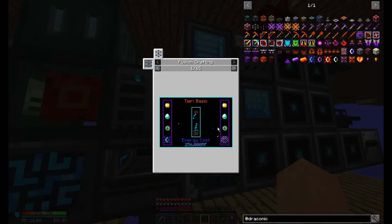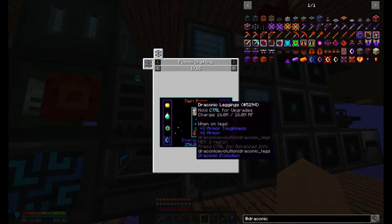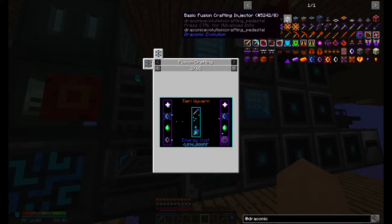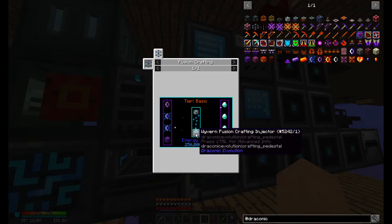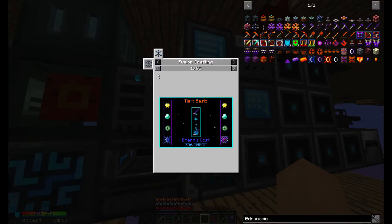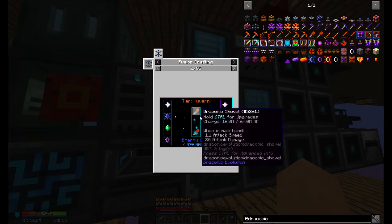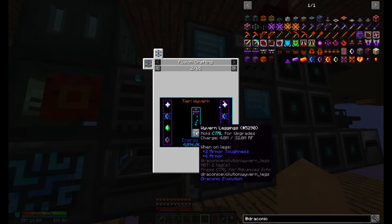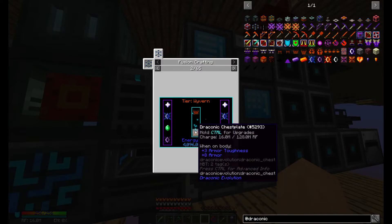So this is how you craft with the basic stuff. It says tier basic — whenever you get the basic one, you can upgrade it using the same setup into a Wyvern fusion crafting core, and then that allows you to do the things listed as tier Wyvern. You can use it to charge your armor, weapons, and tools.